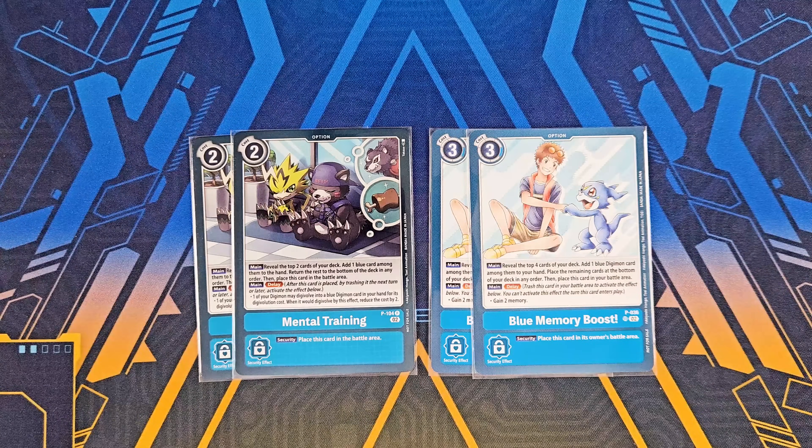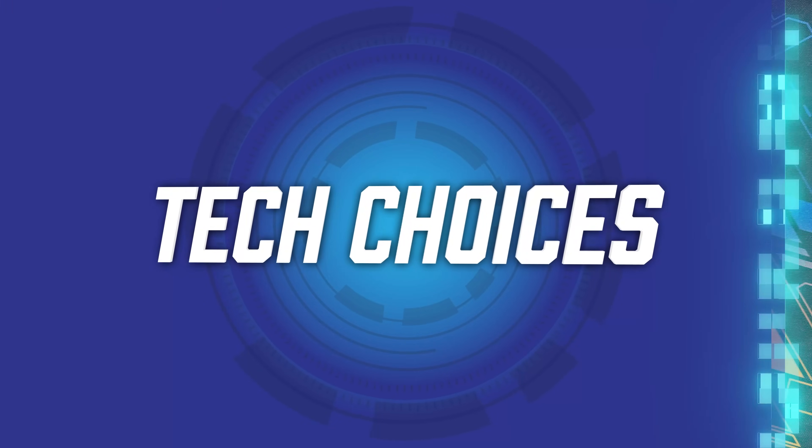For the rest of the options, I'm going for the standard staples of two copies of Blue Memory Boost and two Mental Training, just for further searching, which is always really crucial for the deck as well.